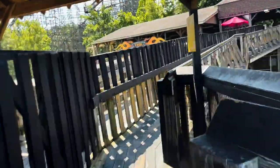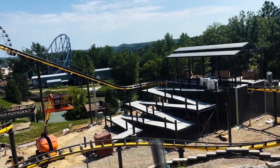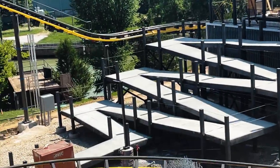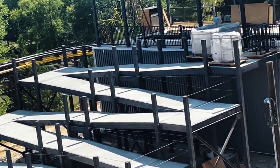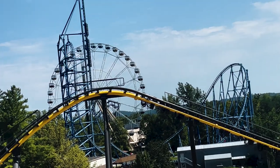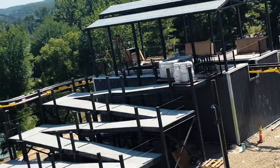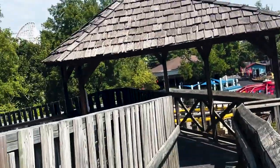Let's go on the exit line for the Boss to take a look from there. Something I just noticed is that the queue path actually has concrete filled in now, so that'll be the section where the queue leads up into the station — which is what I predicted. Too bad the lift will kind of block this view of Mr. Freeze, but we've got the turn into the station right over here.